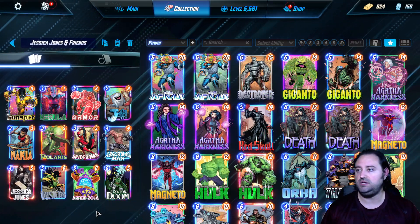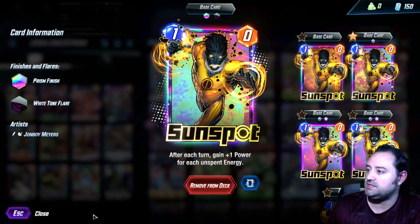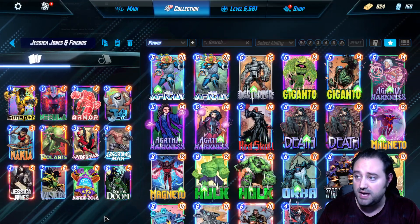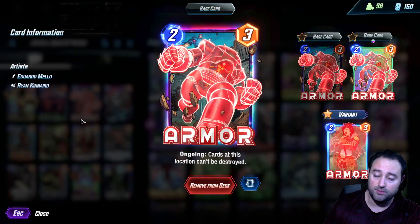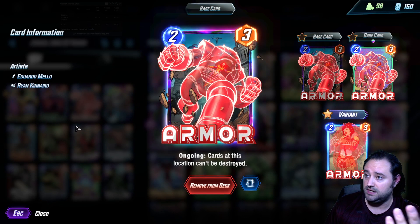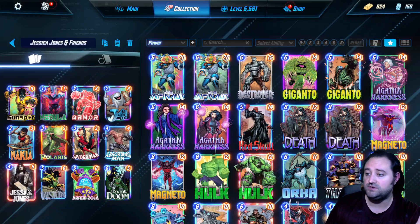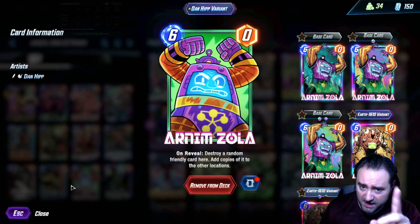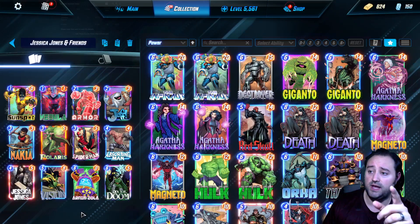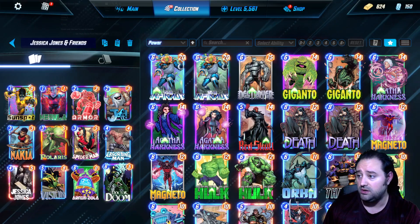We also have Sunspot — after each turn gain one power for each unspent energy — and Nebula — each turn your opponent doesn't play a card here, plus two power — putting early pressure on opponents. Armor on turn two protects against Killmonger on turn three, which would counter Nebula and Sunspot. If Jessica Jones is the only card at a location, we can Zola her four-ten on turn six and spread ten power across the other locations.